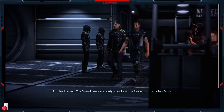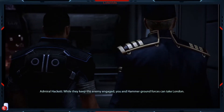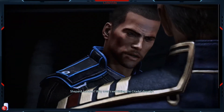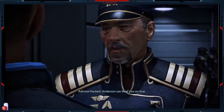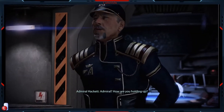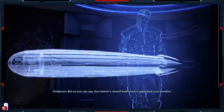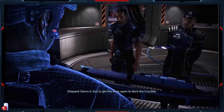Shepard, the Sword Fleets are ready to strike at the Reapers surrounding Earth. While they keep the enemy engaged, you and Hammer Ground Forces can take London. London? Why aren't we hitting the Citadel directly? Anderson can brief you on that. Admiral, how are you holding up? We are ready to end this. But as you can see, the station's closed itself since it appeared over London. Damn it. Gotta get the arms open to dock the Crucible.